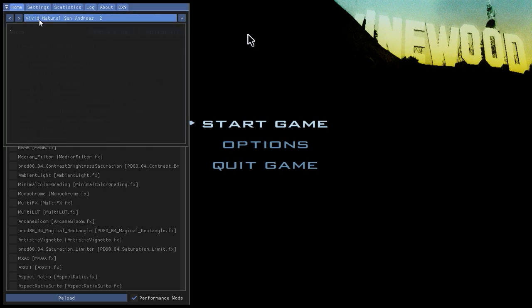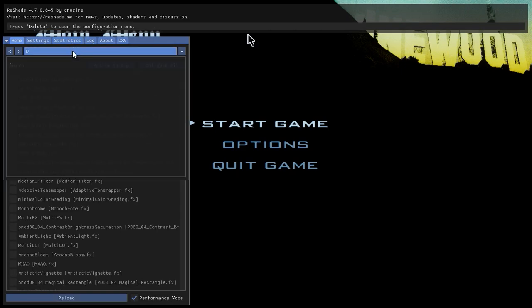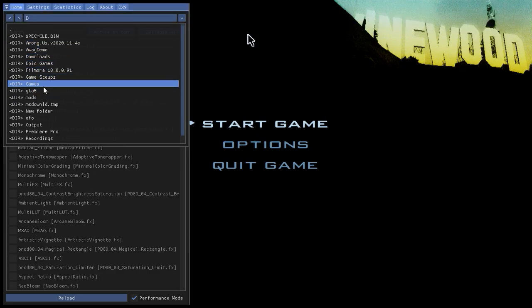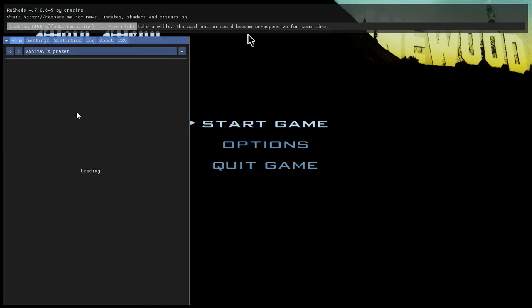Now the most difficult part of the video begins. Please don't skip this section. Press Delete on your keyboard — you'll see a message that effects are disabled. Press Scroll Lock to enable effects again. Then press any letter key, and instead of the default, enter the drive letter where your game is installed, then hit Enter. Click on the two dots to navigate to your installed game directory — in my case, it's the GTA San Andreas folder. Select 'abhinoppreset.ini' and you're all good to go.